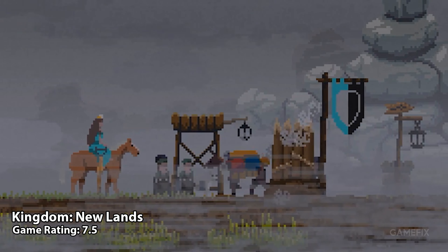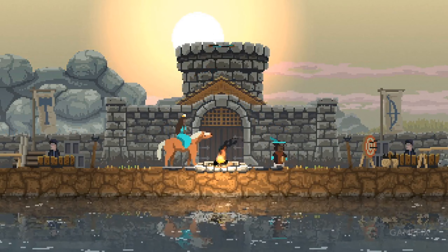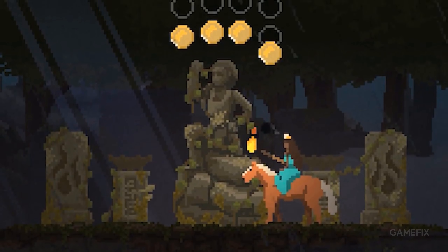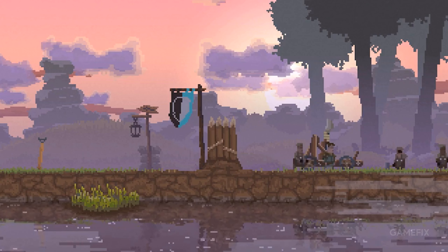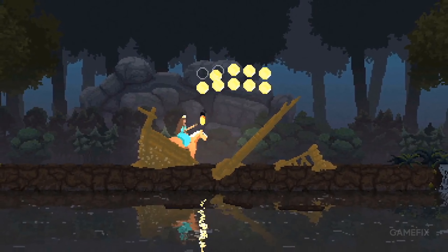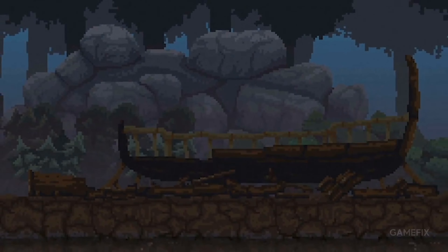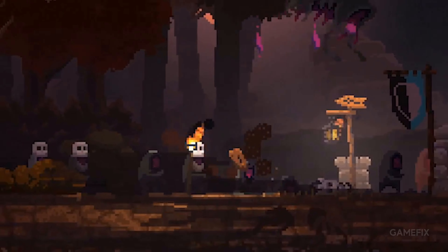Kingdom is an indie 2D side-scroller with pixel-art graphics. You play as the king or the queen of your own procedurally generated kingdom. Your goal is to make your kingdom thrive. To do so, you will need to spend your coins wisely. You can hire mercenaries to protect your kingdom against outside threats, build defenses around your town, or set off to explore a nearby mysterious forest.